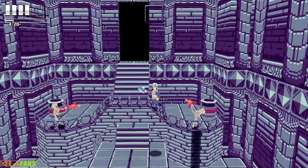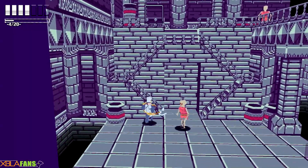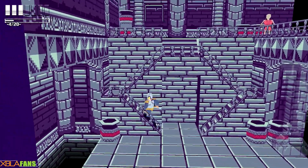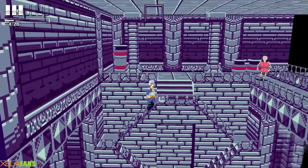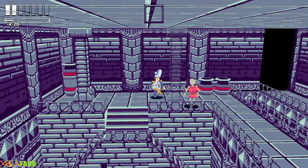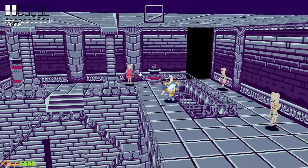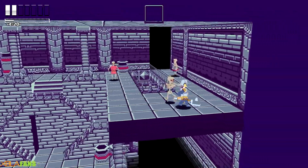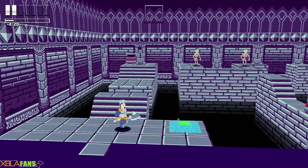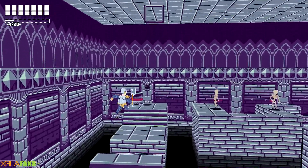Touching enemies damages you. And you might ask, what about health? You can recover health from these pots, or if you just get to a checkpoint. Also, some of the enemy placement is kind of not fun. You just hop past them and I already got my health back. So yeah, like I said before, no reason to fight them.